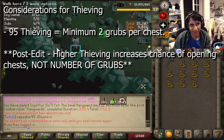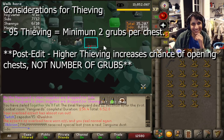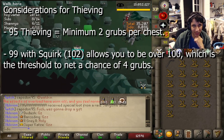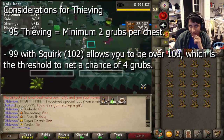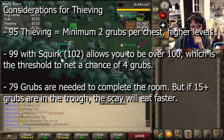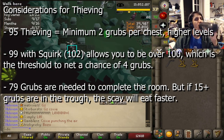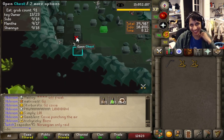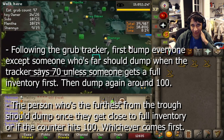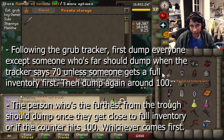At 95 thieving you get 2 grubs minimum, but higher levels mean higher chances of netting 3 grubs. 95 is huge in terms of time save, and if everyone's 99 and brings squirks, it's also an 8-second time save since 100+ gives you a chance at 4 grubs. 79 grubs total are needed to complete the thieving room, but having extra is good because 15 or fewer grubs in the trough means the scab eats at a rate of 1, while anything above 15 causes them to eat at a rate of 2 until only 15 grubs remain. When the tracker estimates 70, everyone should dump except the person furthest from the trough.